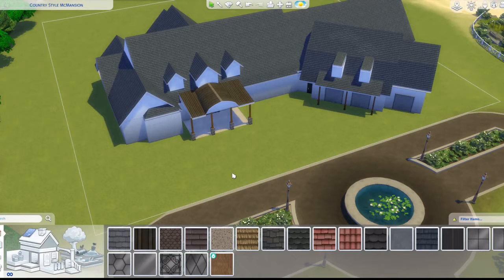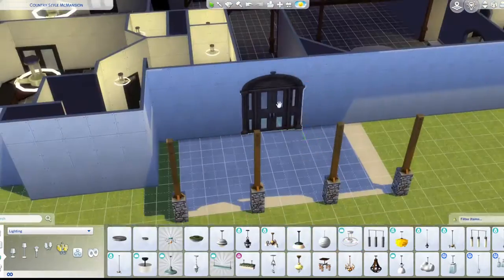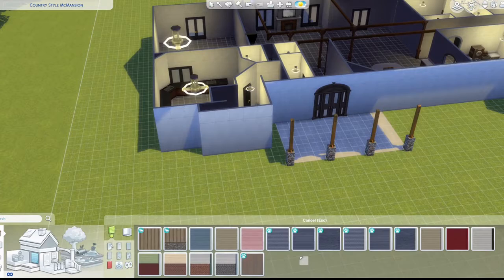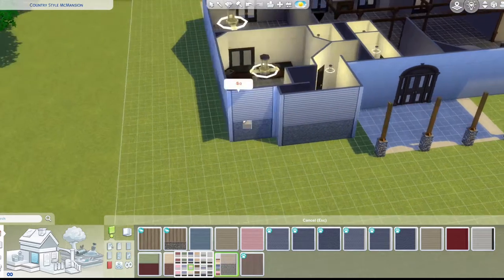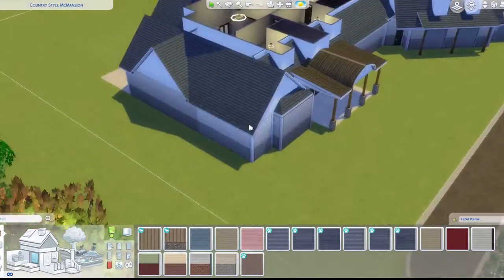Hey guys, welcome back to another video. I'm continuing building, furnishing, and coloring the McMansion. Let's start with the swatches — I changed that to dark wood, kind of a dark brown. For the exterior, I use a brick texture because it makes sense with the paneling, though it's meant to look more stony.